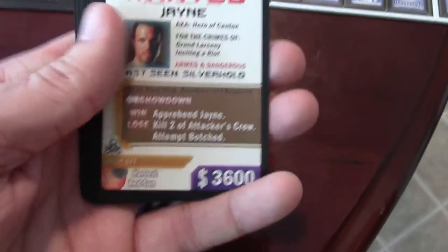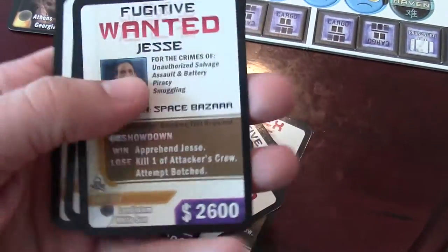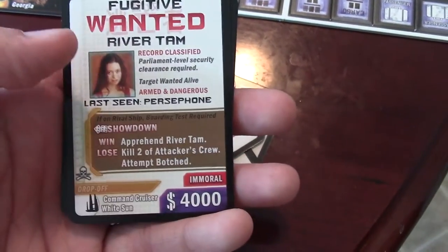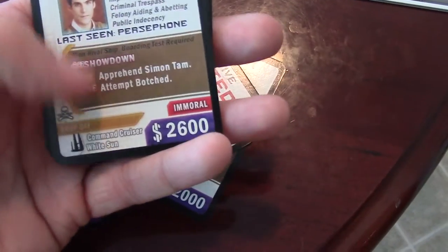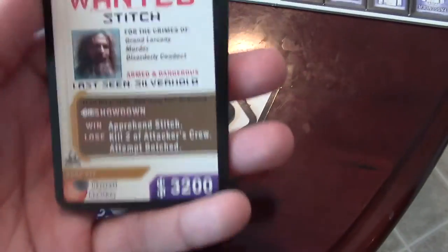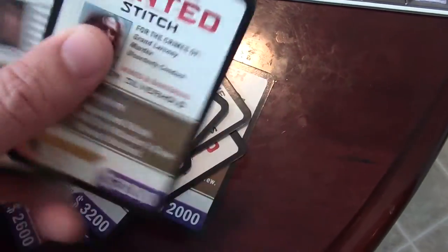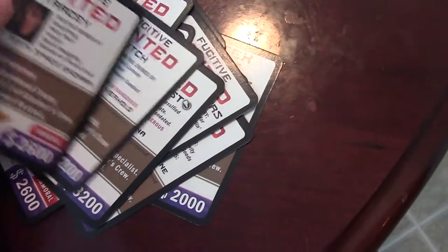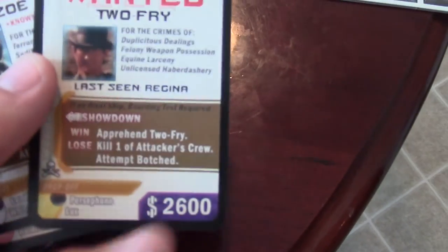Some of them are Moral and Immoral. Some of the really good people are going to be immoral — like River and Simon Tam, they're going to be immoral. Each card gives you showdown responses, which I'll talk about in a minute. There are lots of different characters in the Wanted list. This makes for an extremely fun dynamic through the game that you didn't have beforehand.